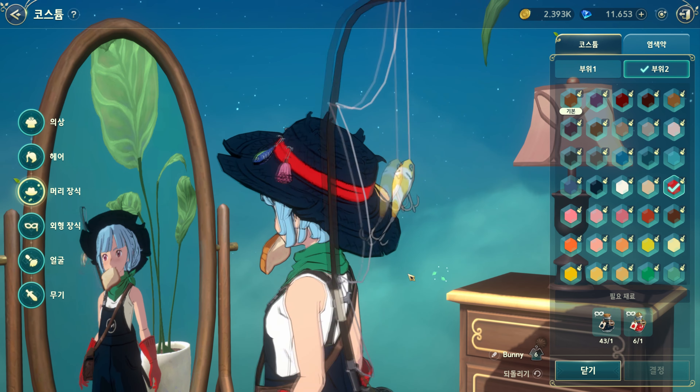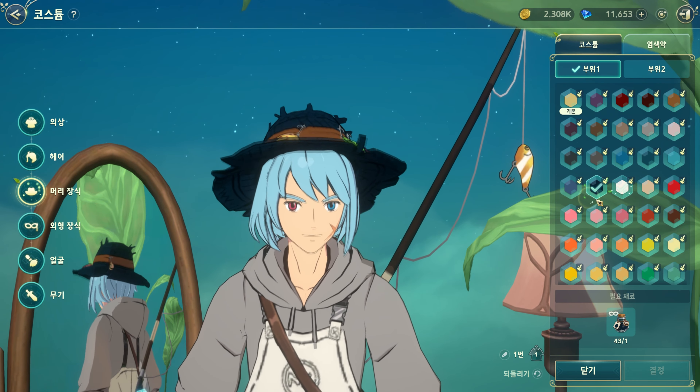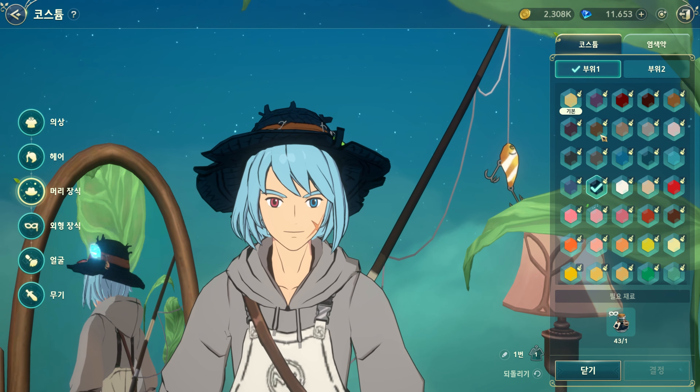Here we have the Swordman. He looks similar to the Rock. That's how he looks in the costume. Let's see what we can change and check the headpiece. Actually, this color is good. So that's the Swordman.